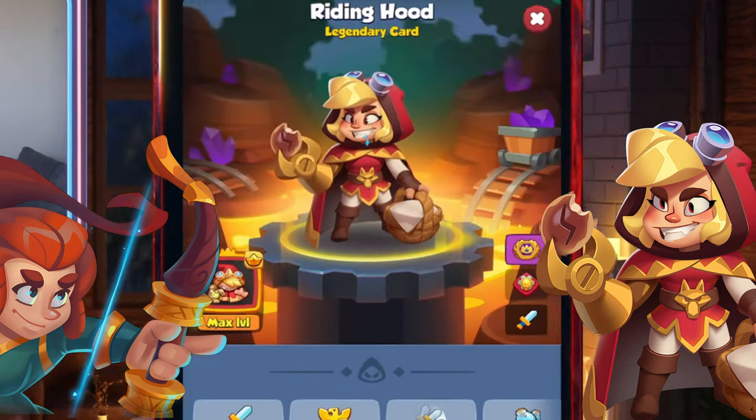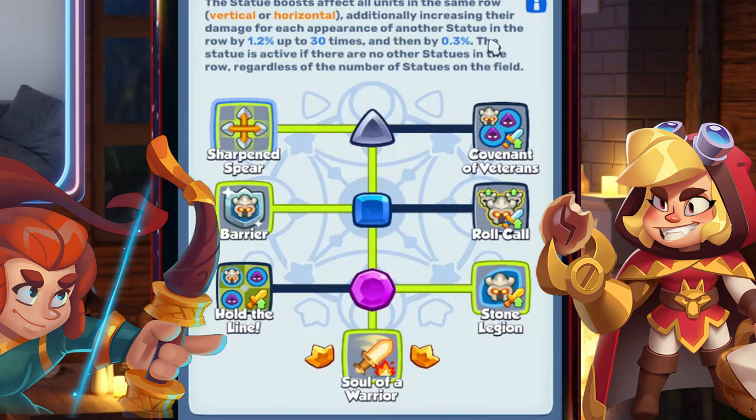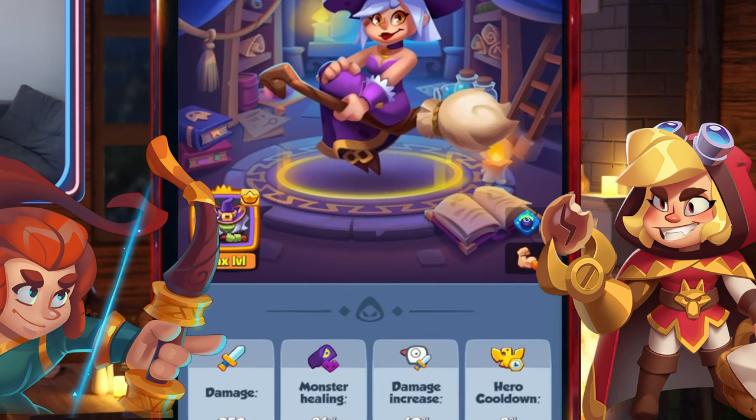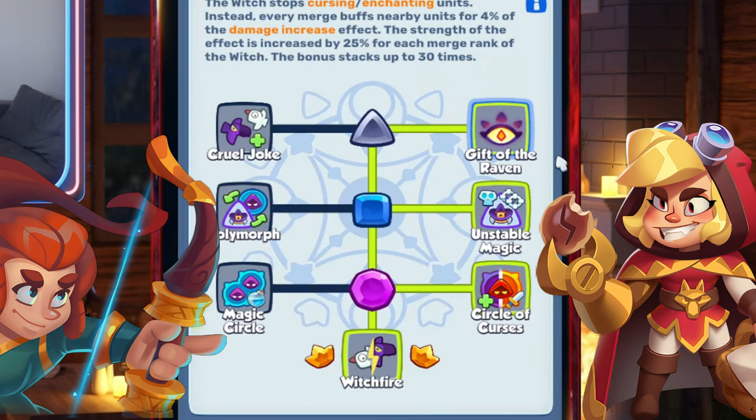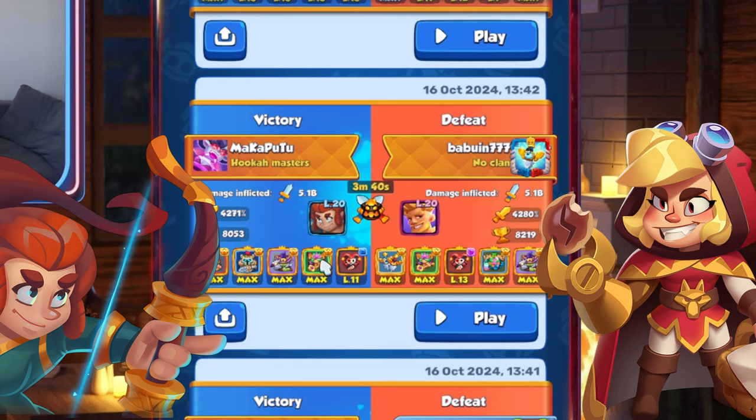As for talents: all damage, Riding Hood, Knight Statue — left, left, right. Pretty standard for a Riding Hood deck. You can also play Magic Silk Circle if you struggle with your mana.